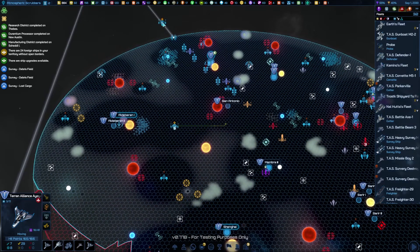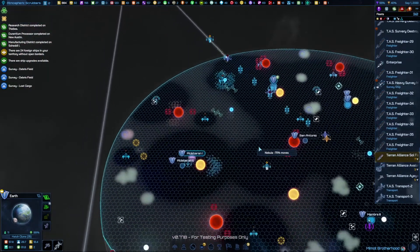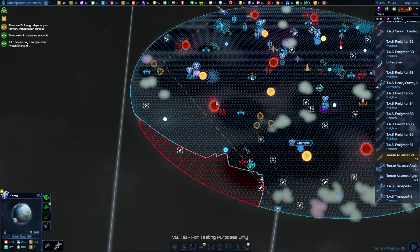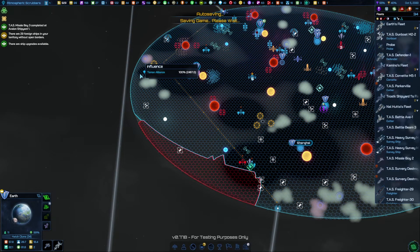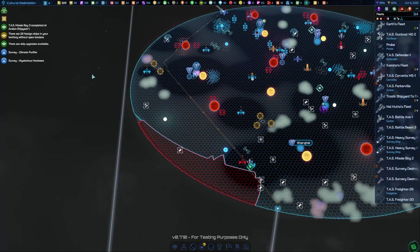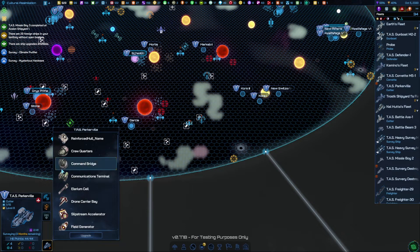The fleets are everywhere. I'm going to move you into the middle — this is our main attack fleet. The Earth fleet isn't what we want; it's this fleet. These guys should get ready to launch and start moving towards the Dragon Sector. Missile boy is completed — Avalon Shipyard, nice. Ship upgrades available — one of my ships leveled up! Influence and culture points held. Parkerville leveled up — go Parkerville!